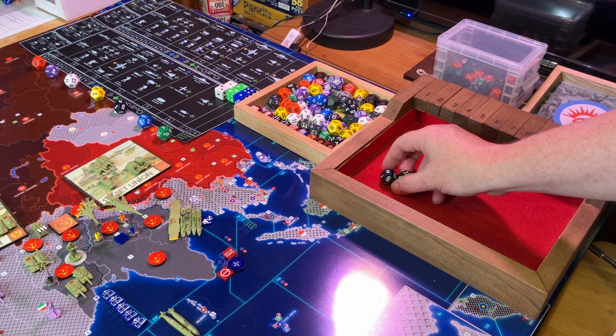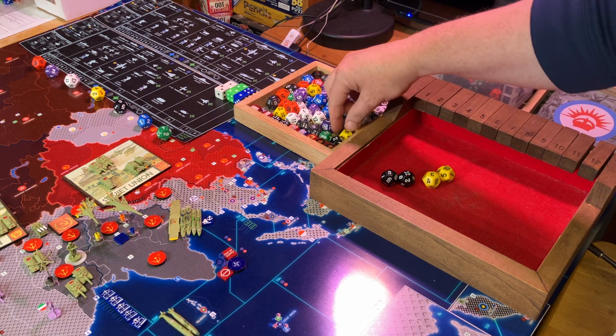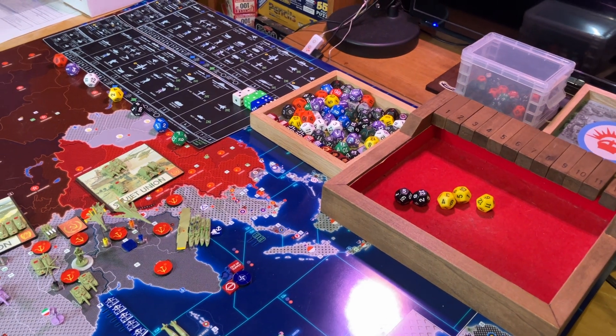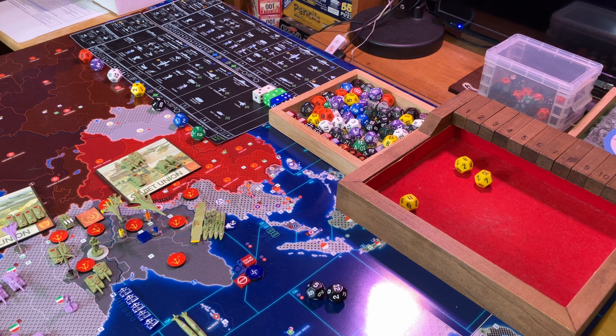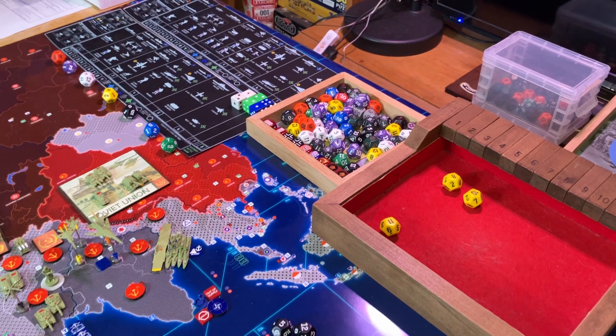Starting with number one — two anti-ship missiles. Soviet ASMs at four — I'm kind of wishing the US had taken out the frigate rather than the destroyer last time; that would have reduced by one the ASMs. Dice come up eight, ten, eleven, seven — the Soviet ASMs all missed. That gives me two NATO anti-ship missiles. Looking for a five or less — an eight and a five.